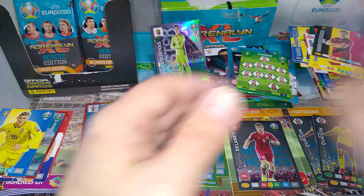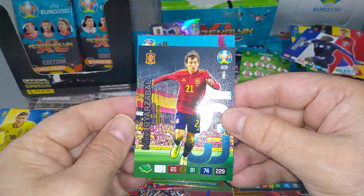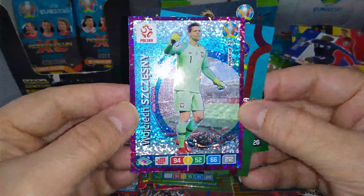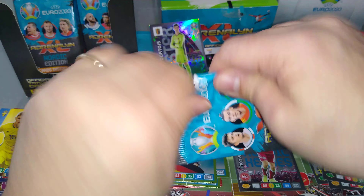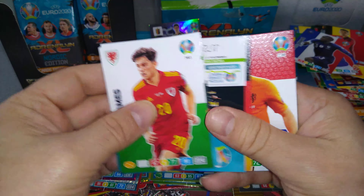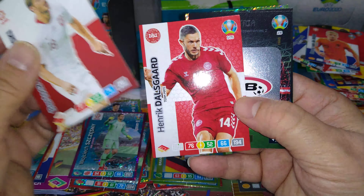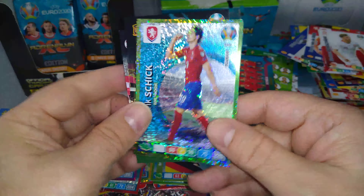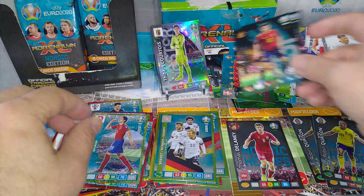Base cards. More base. Oerzabal. Serbia team — comes out a lot. And Chesney, goal stopper power-up. Good stuff. Austria badge. Navas fans favourite. And Patrick Schick is the goal machine, Czech Republic.